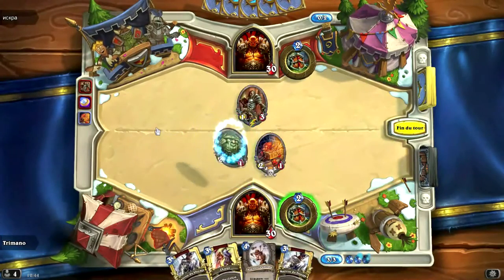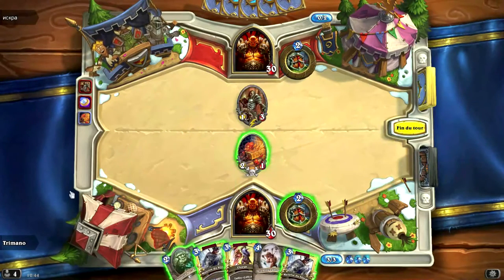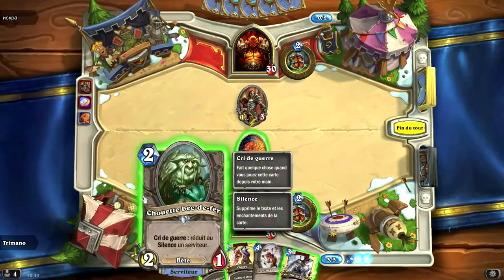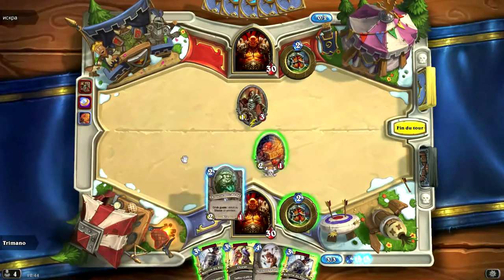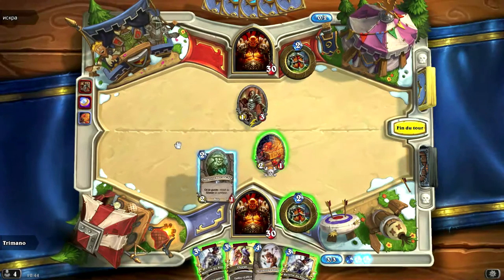Grim Patron, c'est un deck combo aussi qui est basé sur la carte client sinistre et officier champ de guerre, et le berserker et cumulant. L'officier champ de guerre donne charge à toutes les créatures qui ont au moins 3 d'attaque ou moins. Le Grim Patron se duplique - c'est une 3-3 qui se duplique quand il prend des dégâts et qu'il ne meurt pas. Ça fait des combos assez fous avec tourbillon, rage intérieure, etc.